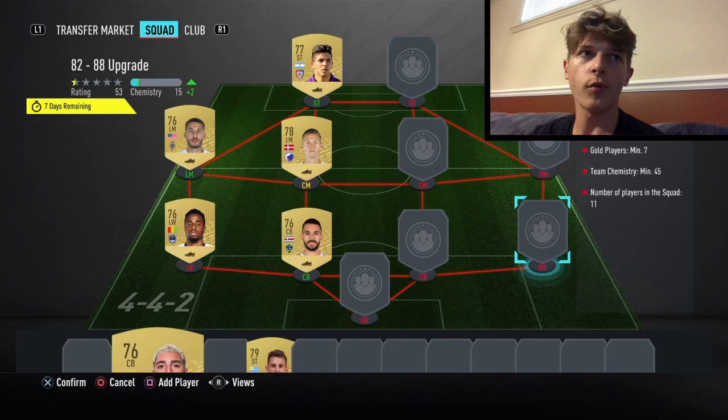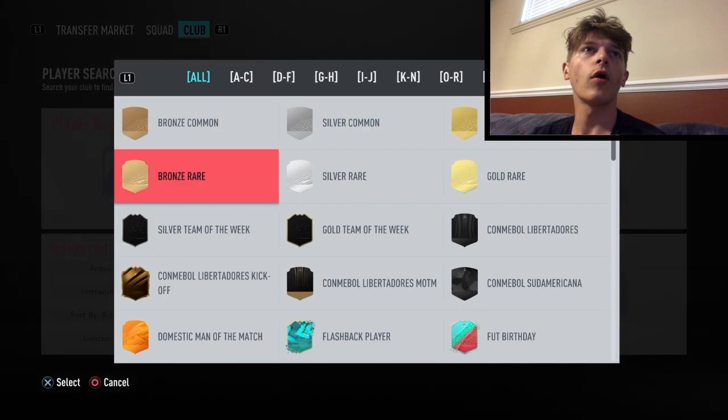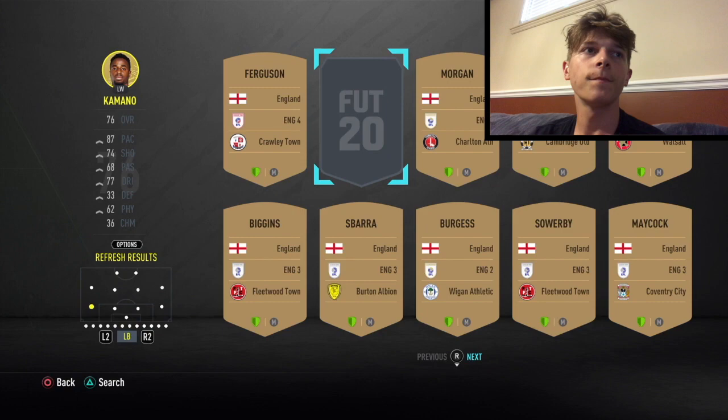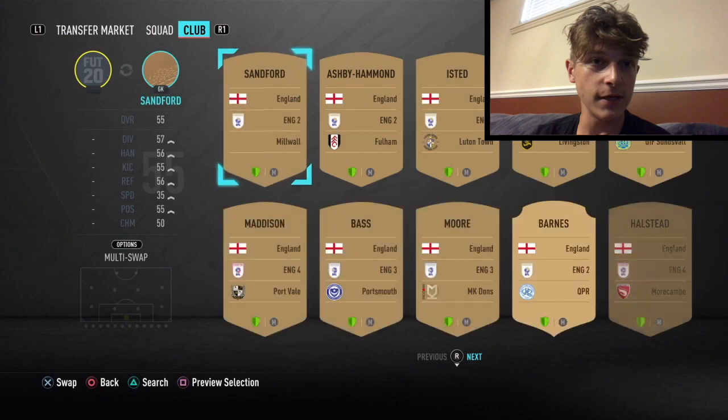I try to save the most important leagues and put in the scraps — Spanish second division and similar junk leagues. Once all seven gold players are in, you switch over to bronze players for the remaining slots. You only need 45 chemistry so it's not hard to link up. I usually go with English league bronze players because they're the easiest to link — English fourth league specifically because it's the junkiest. Put one more in, a random goalkeeper, and you're done — free player, just that easy.